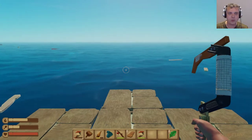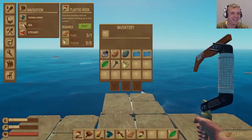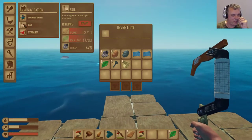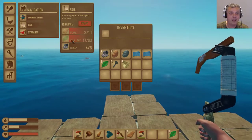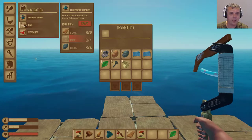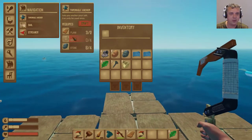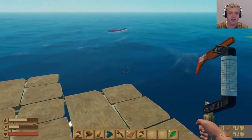Okay, so we keep on picking up stuff. It's very bad for someone like me who just can't stop looting. Planks and palm leaves — and then we're going to make a sail, and later on we can make an anchor as well, which is a little bit easier. Almost have the materials for that, but planks and palm leaves it is.